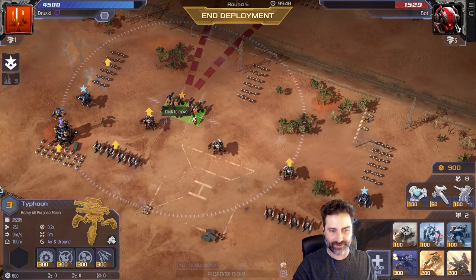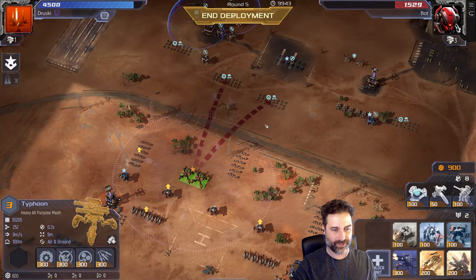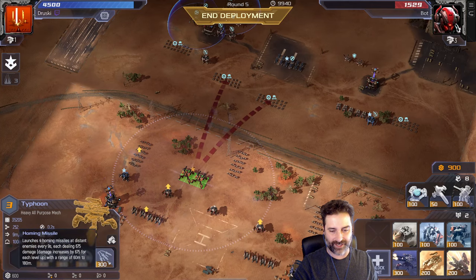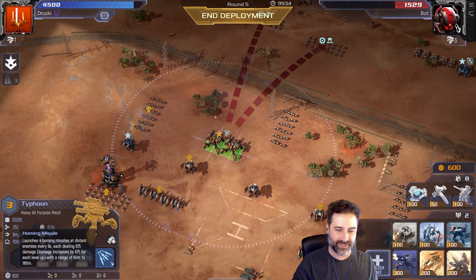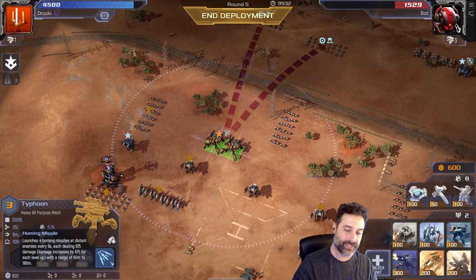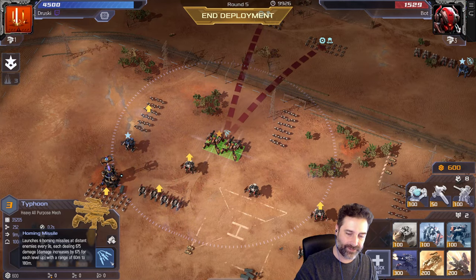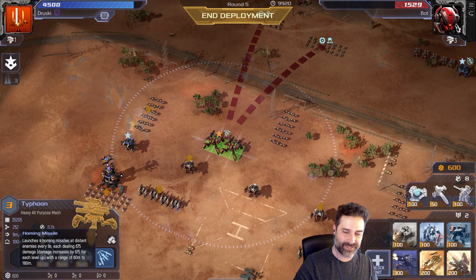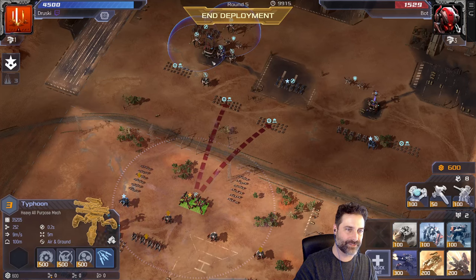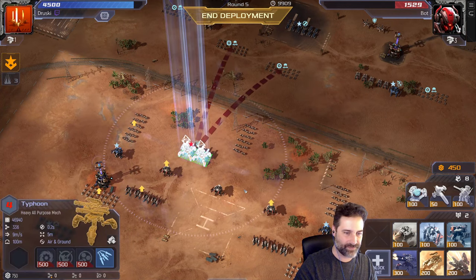The typhoon can get a barrier — a shield bubble around him — or a mech rage that helps him kill faster. Let's go with the homing missile upgrade. The homing missile only hits ground units: it fires four missiles dealing 675 damage per level at a range of 180 meters with a minimum of 60. It's a level three unit, so we multiply by three — nearly 2,000 damage per missile, 8,000 total. Let's also add range to make it even stronger.